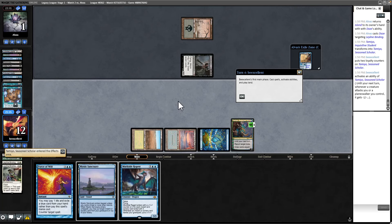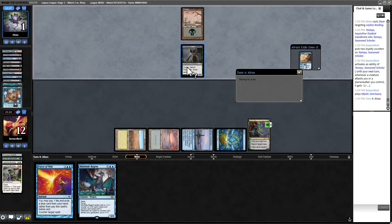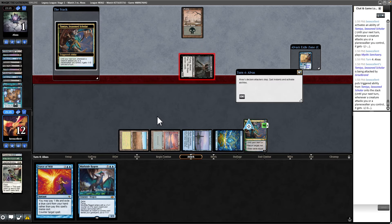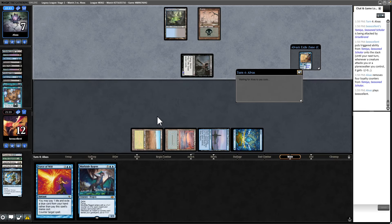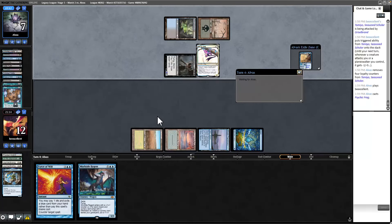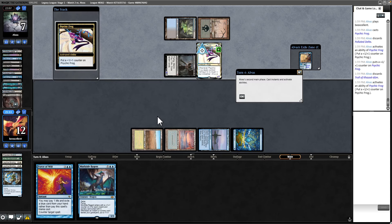I could have Forced the second Daze — I didn't think about the fact that I had that Force there. It might actually be better to cast Murktide next turn anyway, since my Murktide won't be big enough for eight-eight. They're going to get more attacks in and probably kill my Tamiyo. I need to draw a Plow or some removal immediately. They have 10 cards in hand and play Psychic Frog. I think I hold and play out a weak Murktide — we're not necessarily dead.